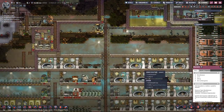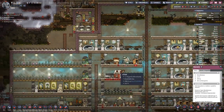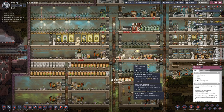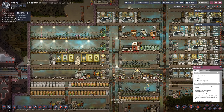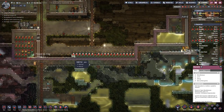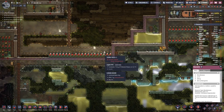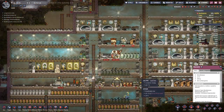What happened is we ran out of water here, which had the effect of no irrigation for our farms, which caused three more duplicate deaths. So I added two more duplicants. And down here I added a few plants because we get quite a bit of polluted water, and these timber reeds require polluted water to grow.